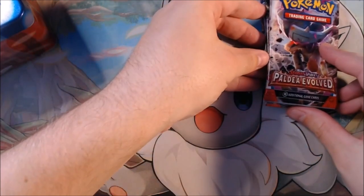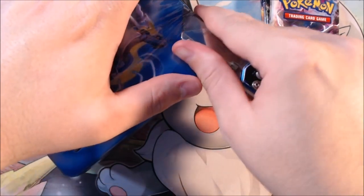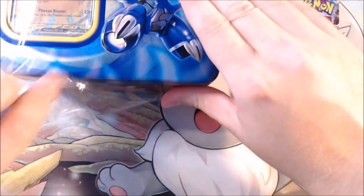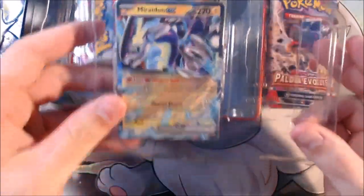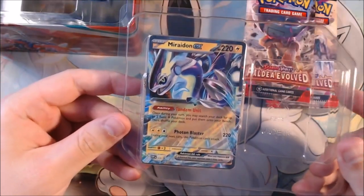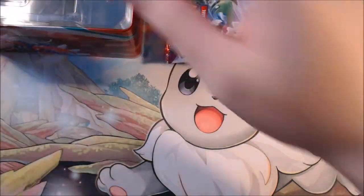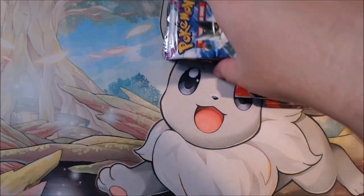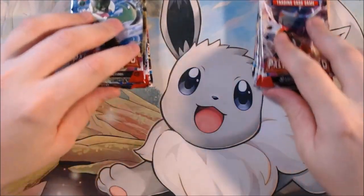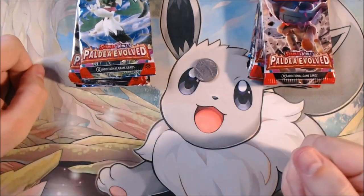I like using these tins as decorations — just hold them up and it keeps the card safe. We can put those packs right there for the Miraidon and then the Koraidon. Honestly, I like the Miraidon. I went with the Miraidon for Scarlet and Violet, just because of the version exclusives. But I gotta say, I kinda like Miraidon a little better than Koraidon. Let's flip a coin — heads for Miraidon, tails for Koraidon. It's tails, so we start with Koraidon.